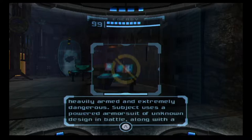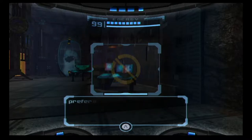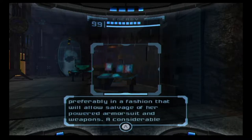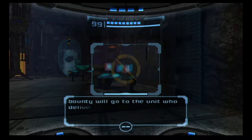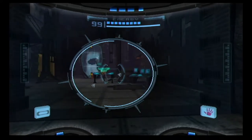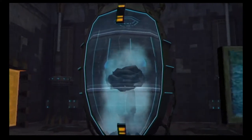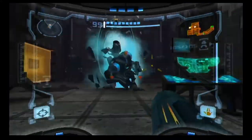Recording to logbook. Security command issued an all-points alert after the fall of Zebes. The alert concerns bioform Samus Aran, also known as the Hunter. Subject is a female hominid, heavily armed and extremely dangerous. Subject uses a powered armor suit of unknown design in battle, along with a number of potent beam and concussive weapons. All combat units are instructed to terminate Aran on sight. Alright, let's get started.